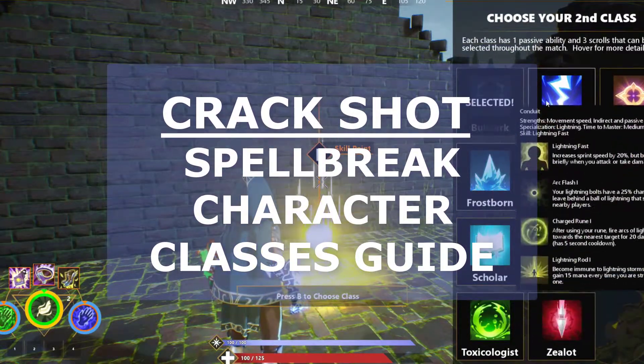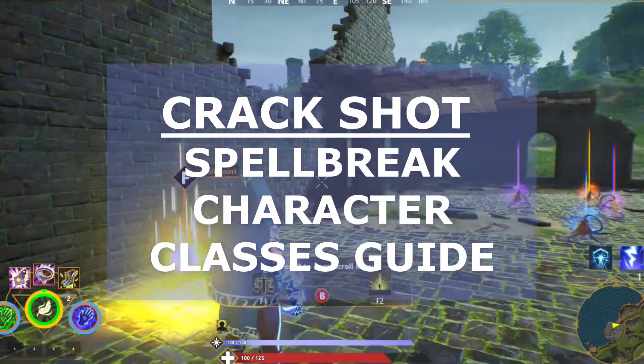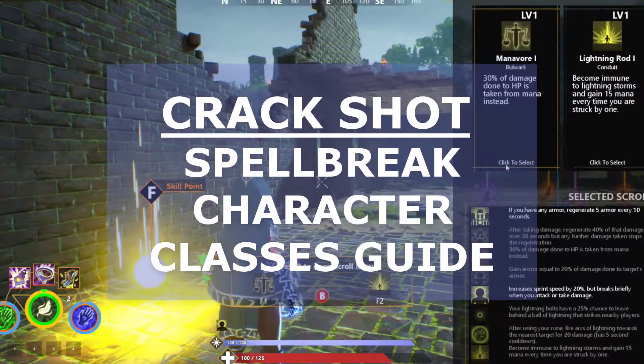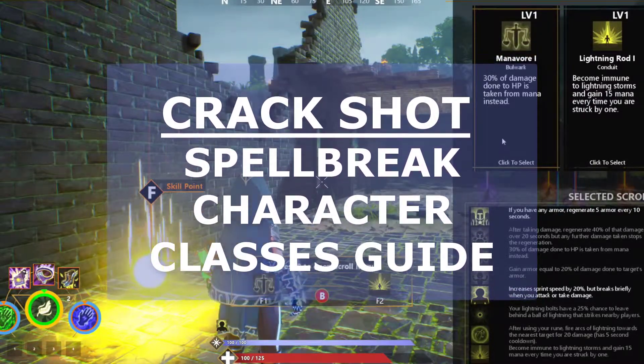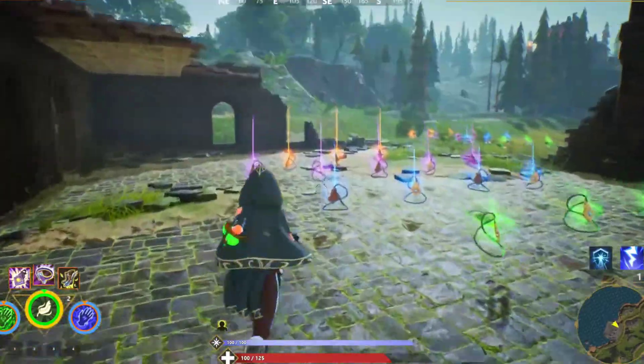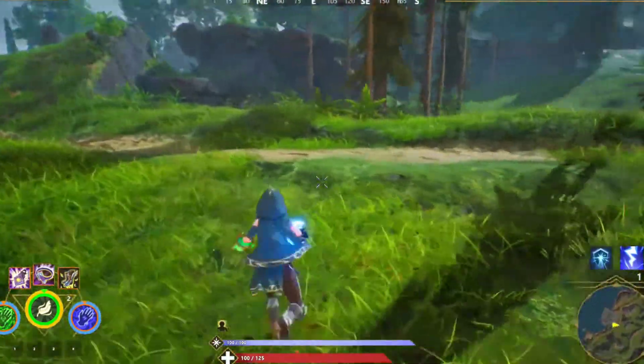Crack Shot isn't paired with any specific skill, but it is considerably more useful for long-range combat than short. Crack Shot can help you do a lot more damage from further away. It is best used with gauntlets that can make the most of these kinds of advantages, like Frost.